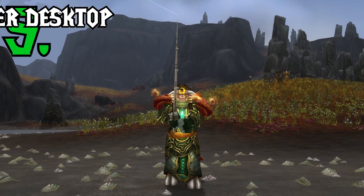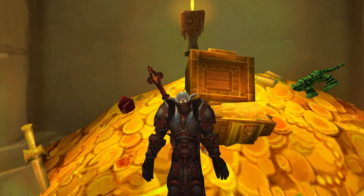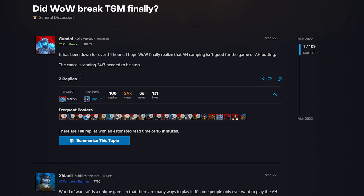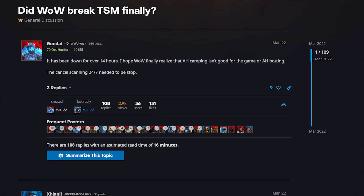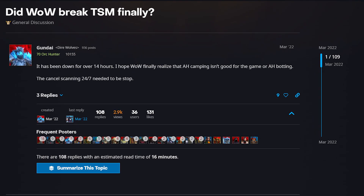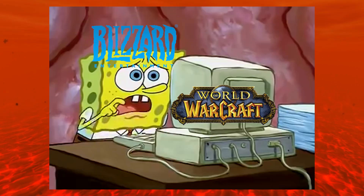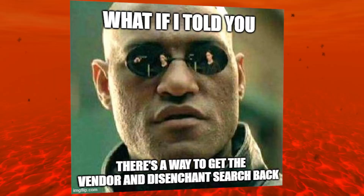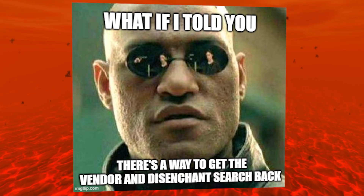At number 5, we have passive profit from the Trade Skill Master desktop app. A lot of the best goldmakers in the game use the Trade Skill Master add-on to find good deals. But a couple months ago, a lot of my favorite features like the vendor search and the disenchant search just stopped working. That's because Blizzard was dealing with a lot of server issues and they didn't want people to spam the auction house scanning over and over again. But I actually have some really good news — there's a way to get both the vendor search and the disenchant search back.